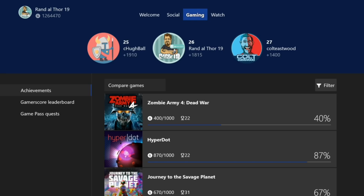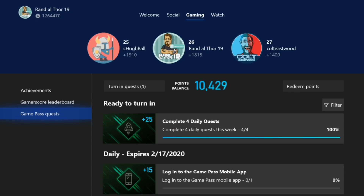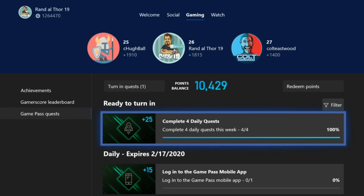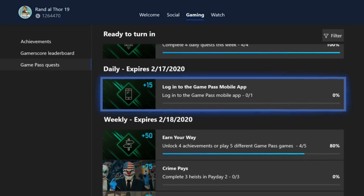You should have it on your console now, and you can start earning free Microsoft points. So when you go down here, you scroll over to Game Pass Quest. You can already see I have one turned in. When I was pre-recording this, I accidentally loaded up a game, which completed a daily quest, but that's okay. You can see my point balance is 10,429. And here are some of the quests.